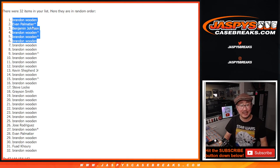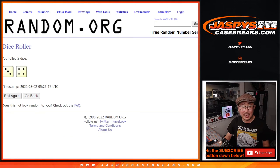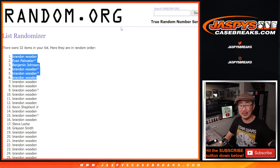So Benjamin and Evan snuck in. Evan, that extra spot helped out. After seven times, top six — yep, got them. We'll see you in the next video for the next break. JaspisCaseBreaks.com.